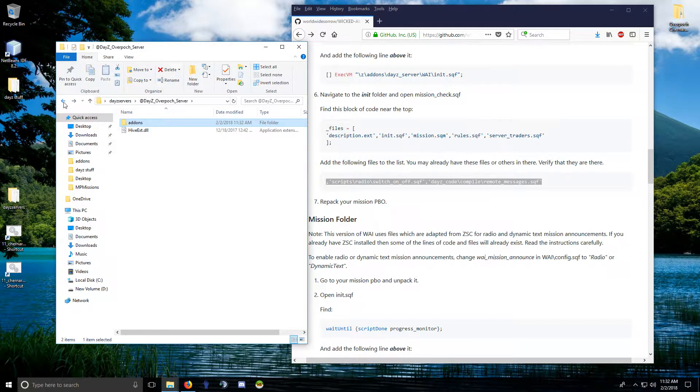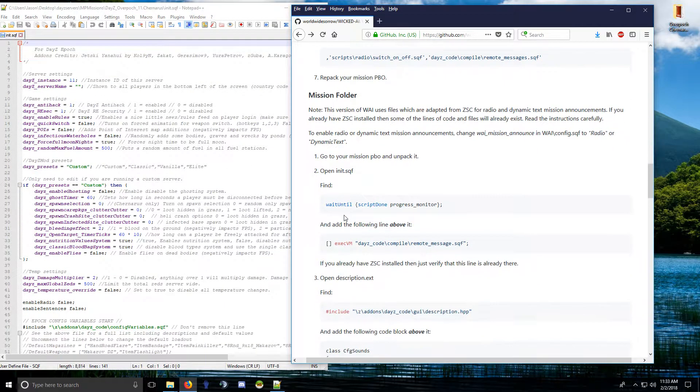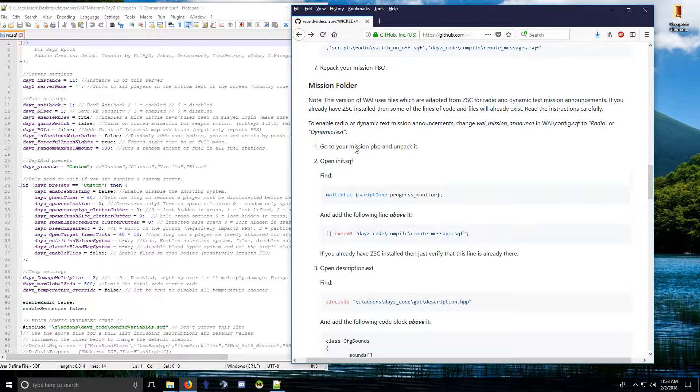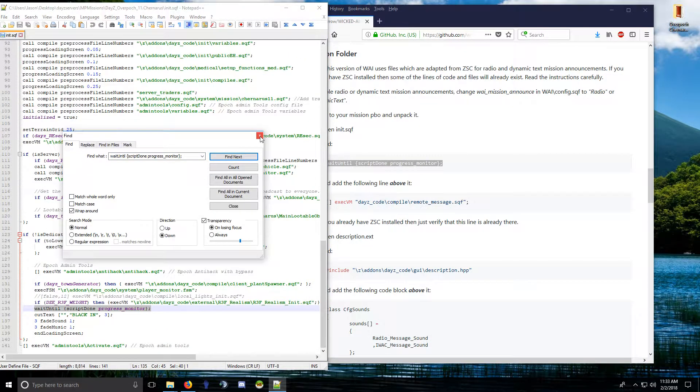Extract your mission PBO, open it up, and you need to go to init.sqf and edit that. It says to repack your mission PBO, but I'm going to show you some of the configs in there at the end so you can do that all at once if you want. It works out of the box — you don't have to change anything.